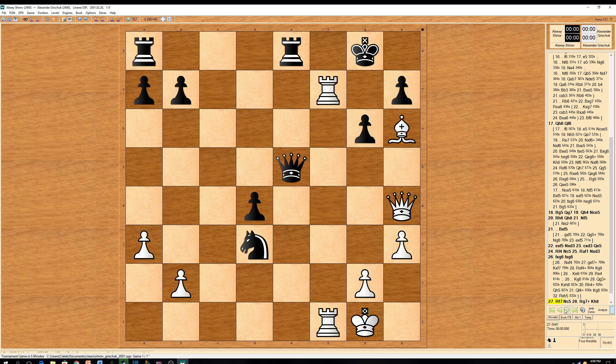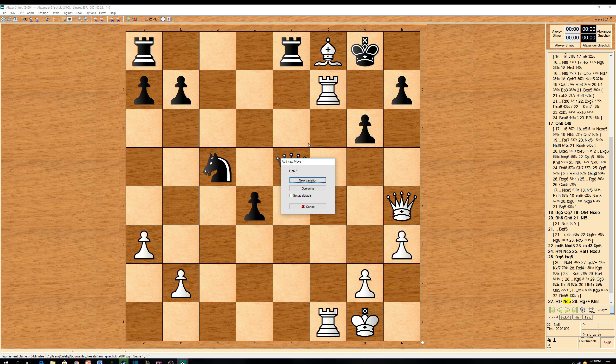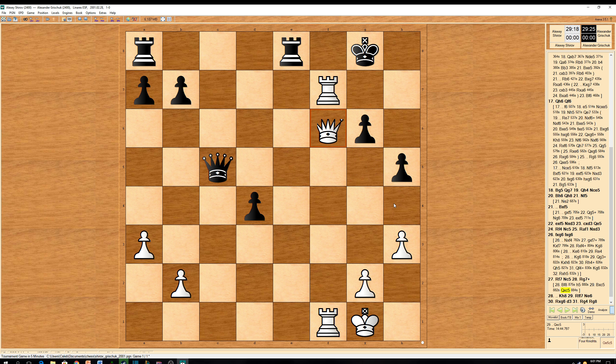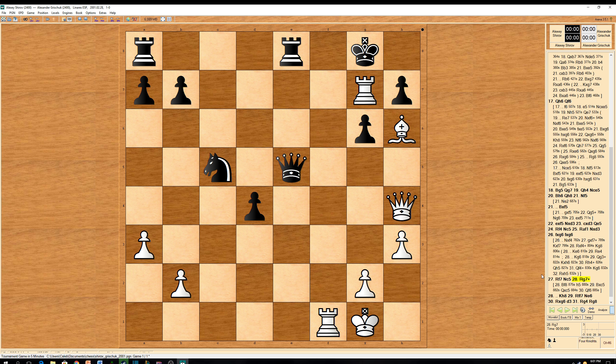Back to the game. After f takes on g6, rook f7 was played — infiltration of the king. Knight c5 was tried by Grischuk. But Shirov played rook g7 check. Although he had a clean win with bishop to f8, a clearance move attacking h7: h5, bishop takes in c5, queen takes on c5, and queen f6 with the unstoppable mate on g7. Back to the game, rook g7 was played.